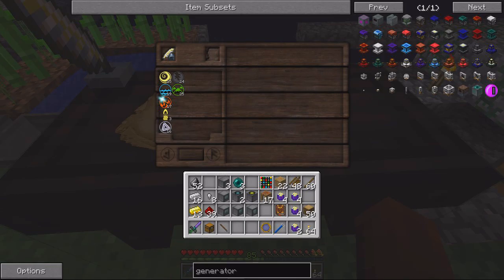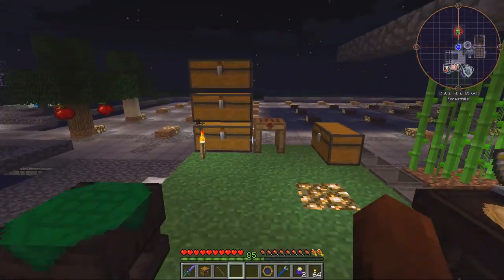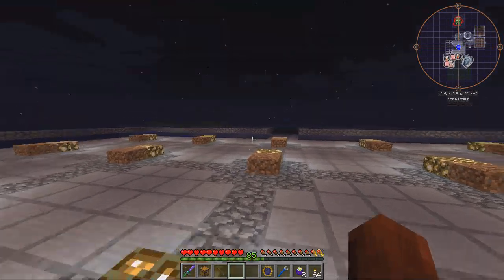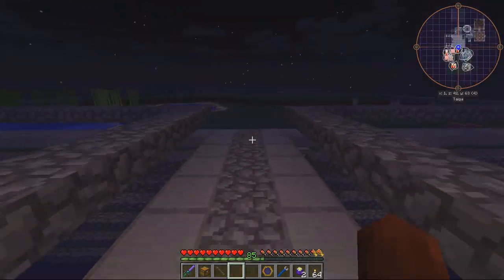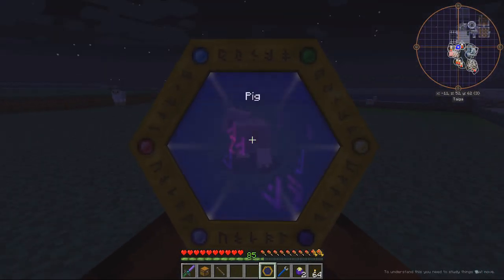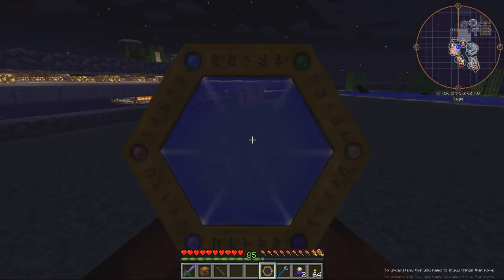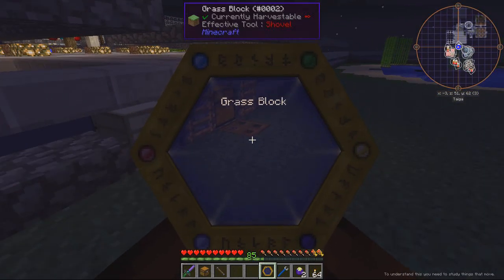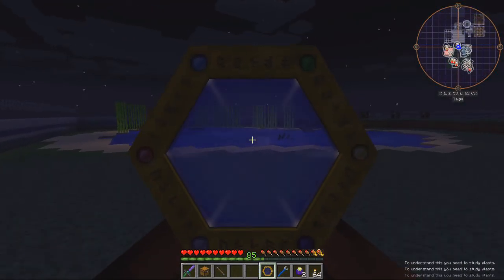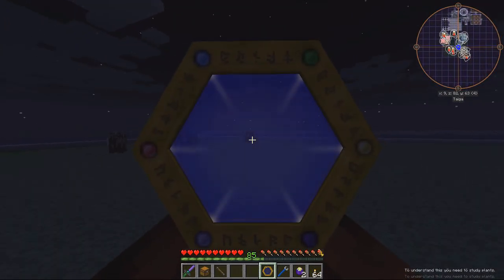When we're researching things we have a little puzzle game where we try to connect everything together, and if we get it connected we actually get the research - which is pretty cool. Let's go ahead and scan an animal real quick just to see what it says. To understand this you need to study things that move - so like trapdoors maybe. Let's scan a trapdoor. Now we need to study plants - let's try a cow or a chicken.